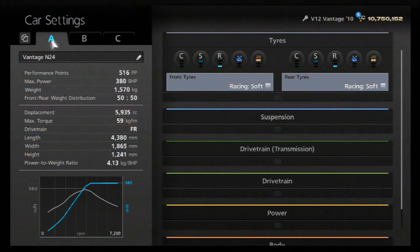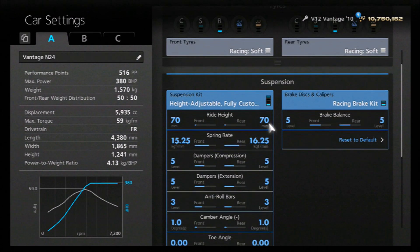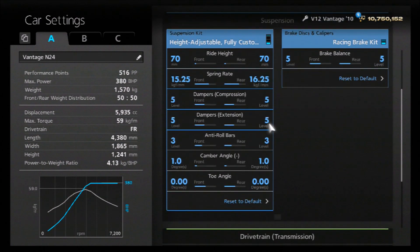This Vantage race version is based on the V8, so it does have a significantly lower spec than the V12 naturally does. The car is technically speaking slower in some ways, such as in a straight line compared to stock, but it has vastly improved handling — this isn't about making the car better, it's just about replicating a different model. I've gone for racing soft tyres and racing brakes. For the ride height on the suspension we've got 70 front and rear, and springs have been increased to 1525 and 1625, dampers to 5 all round, anti-roll to 3.